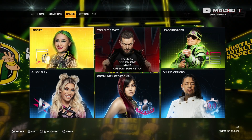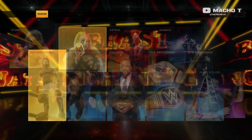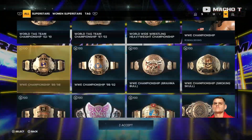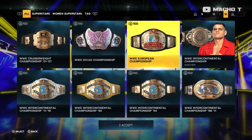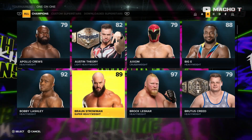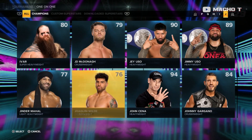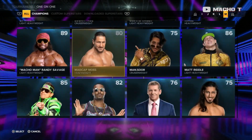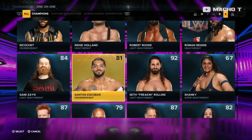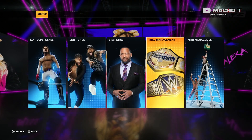On the Online tab we have the same options as last year, and the Options tab is also the same. I went into the Roster sub-tab to showcase all of the titles we're going to be getting alongside all of the default champions, except for Gunther holding the Universal Championship — I was doing something else so I gave him that title, it of course belongs to Roman. We already know all of the ratings and overalls, but I scrolled down just in case there were some changes, and that's when I found out that Rey Mysterio was updated to 86 before they even announced it.